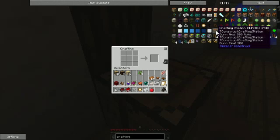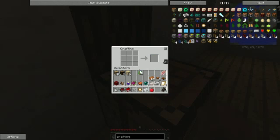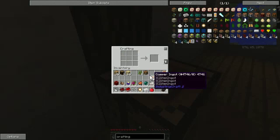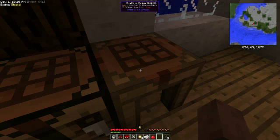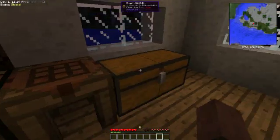How do we make one of these? This is my first time doing this. And now we can look at the chest that is over here.